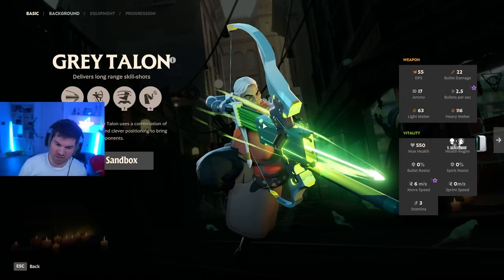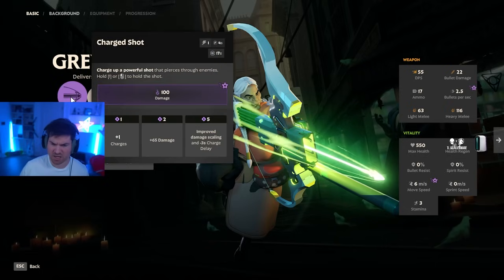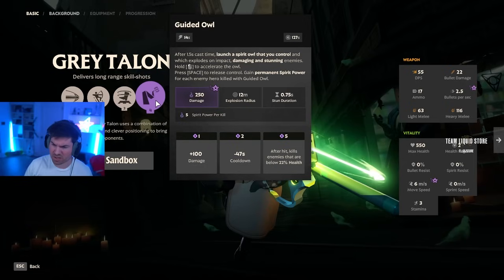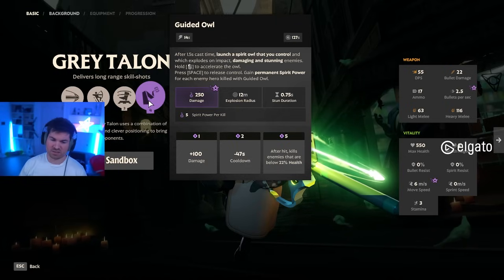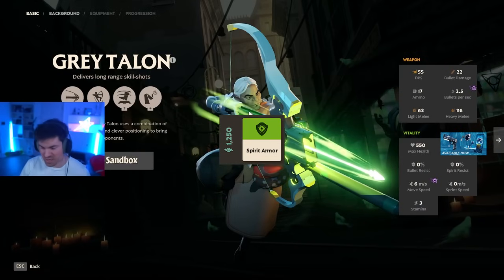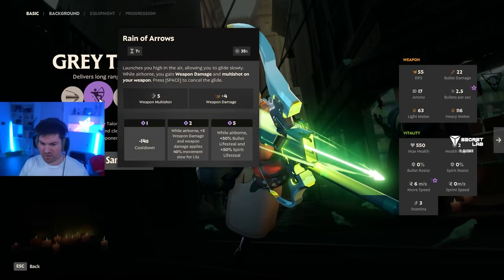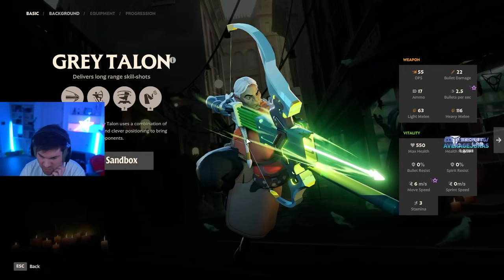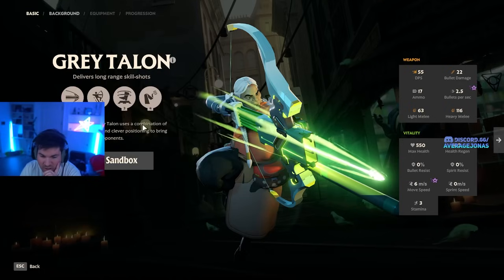Gray Talon: most Gray Talons build very heavy spirit damage, extremely bursty. Charge Shot can do a lot of damage, and Guided Owl as well — it's becoming more common to get a few points in Charge Shot, then max your Owl and stack spirit power. The easiest way to counter Gray Talon is to get spirit armor. He's very weak if you get to stay on top of him, so getting Knockdown to knock him out of the sky and just staying on top of him so he doesn't get to free-cast a Charge Shot makes him pretty weak.